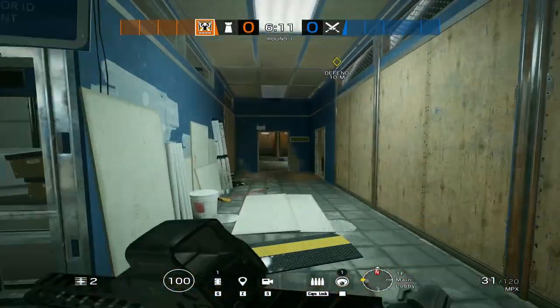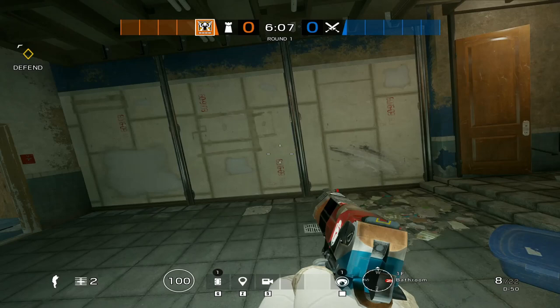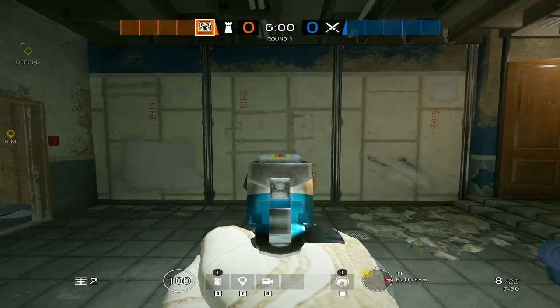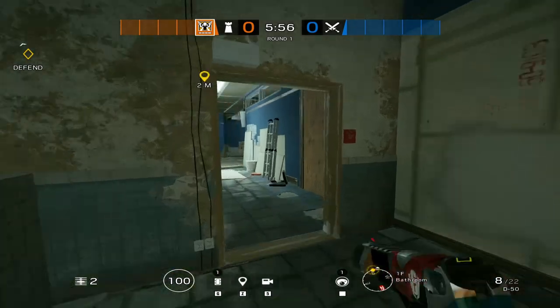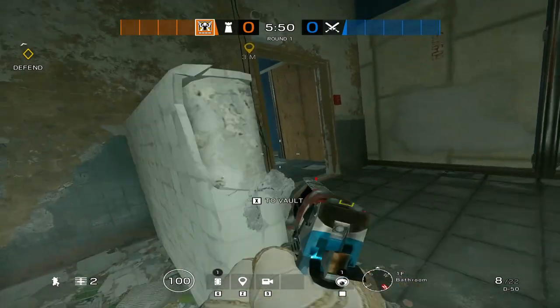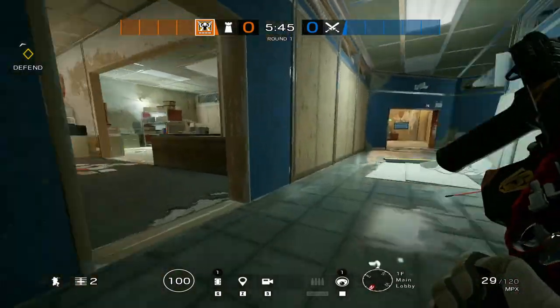For bathroom — for a strat right here, you always want to reinforce this wall, you reinforce that one, and you reinforce this one. You want to be Smoke. You want to bring a Castle. You castle this wall. You make a rotation here. You just camp right here. You hear someone getting it. As soon as they come up, you just hit them with a shotgun.